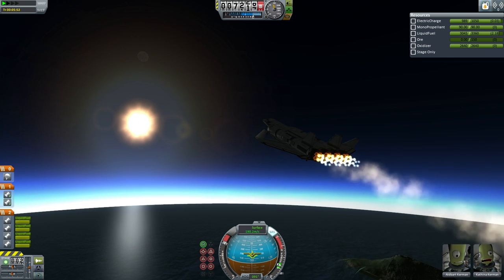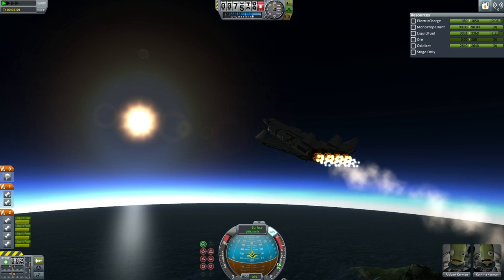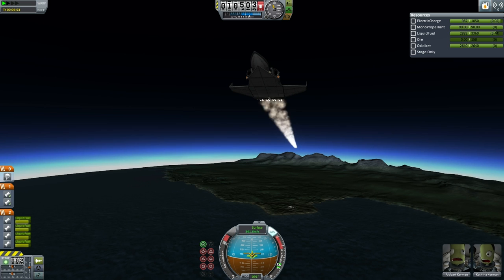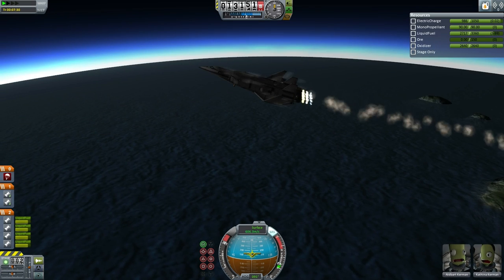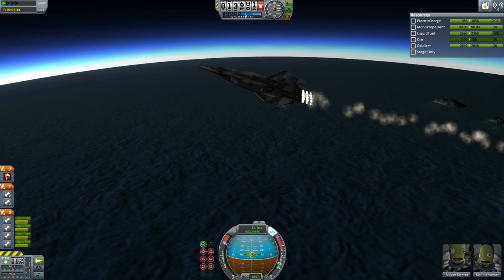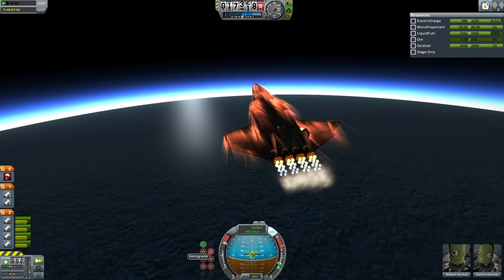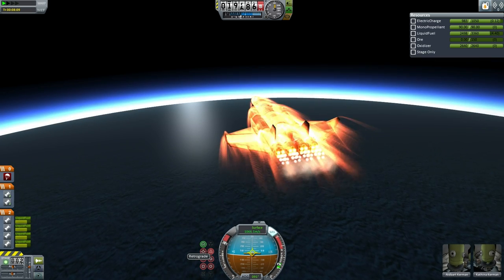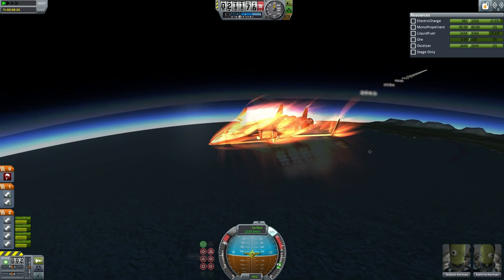Here a magnificent view of it as it starts to moderate its pitch and gain velocity. This design is known as the ED Prime, or just the Prime for short, and this mission is designated Prime 1. Cathina Kerman was the backup pilot for ETS-1 and ETS-2, and commander of ETS-5 and ETS-8 — those were the shuttle missions. Albart was the engineer on ETS-6 and ETS-8, and so has worked with Cathina before. The choice to use four rapiers came after much testing.